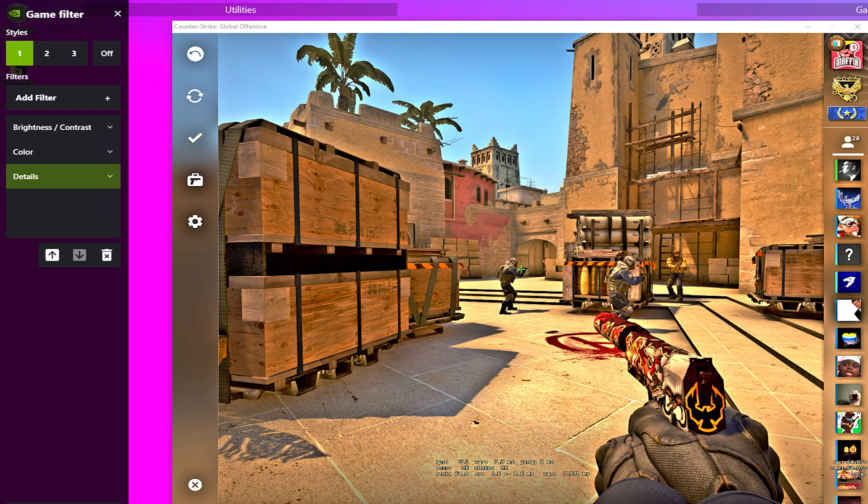Once you open the NVIDIA menu in game, you can choose game filters under the left side list or just press Alt+F3 in game, and that will bring you to where I'm at. You want to add these three filters to your preset: Brightness/Contrast, Color, and Details.